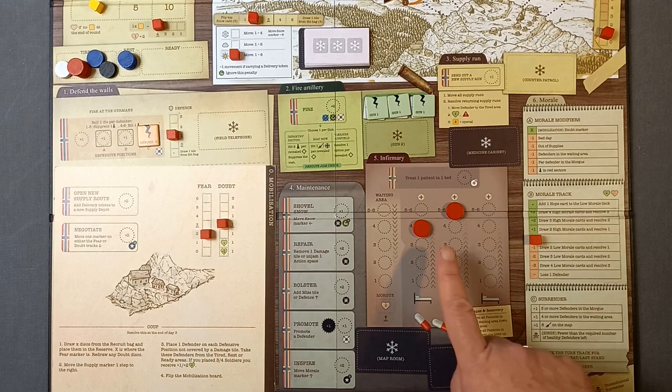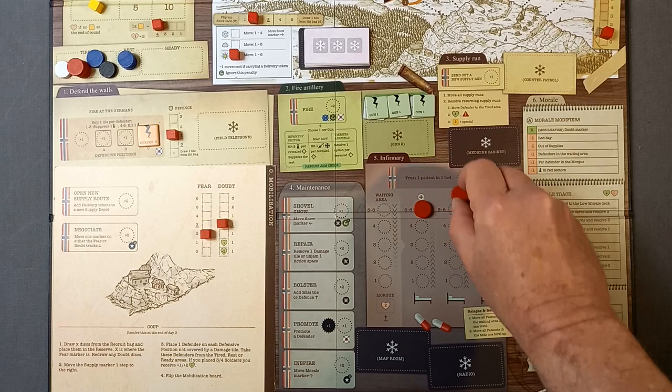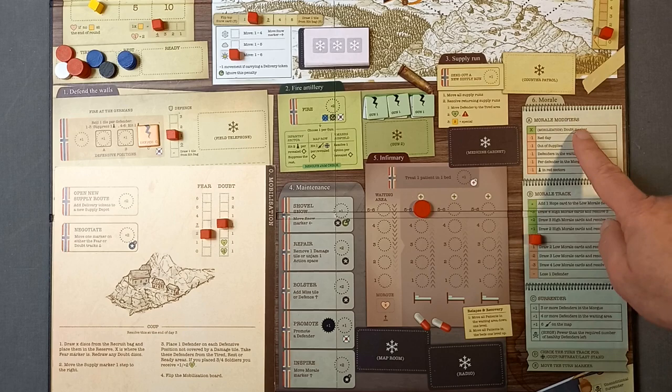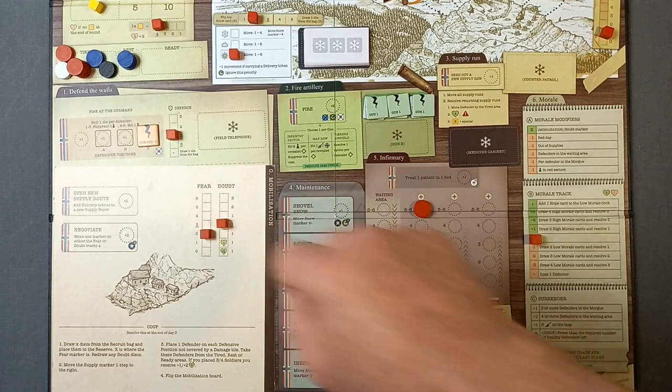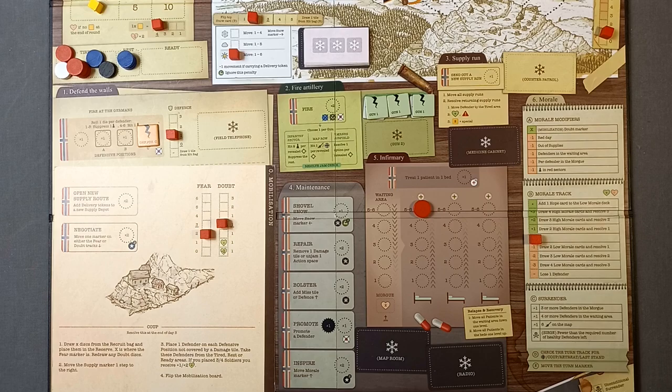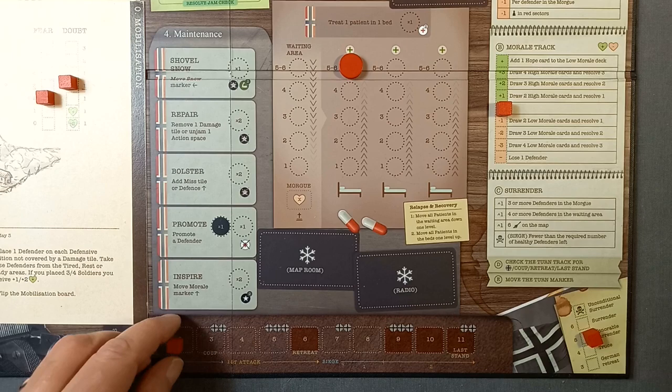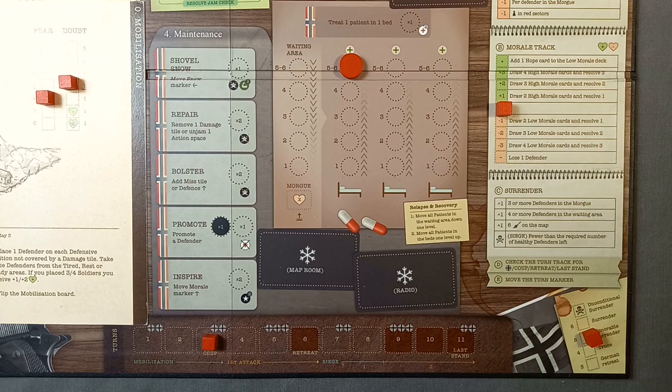End of turn two: we check the infirmary — both patients move up one, and the one on the four exits back to the tired area. Morale check: no changes triggered yet, still on zero. We've still got one supply, thank goodness. Surrender: still okay. The turn track has no German patrols this turn. We move to turn three — the last turn of mobilization.